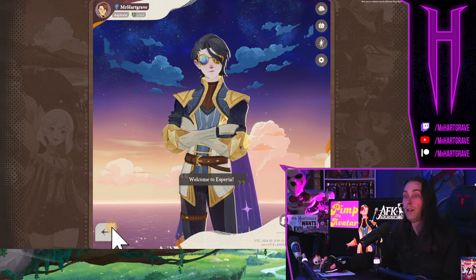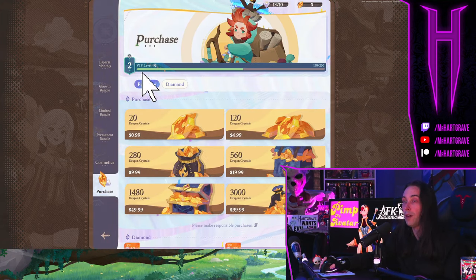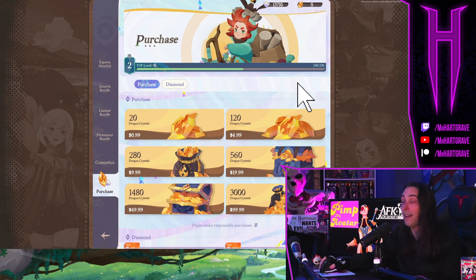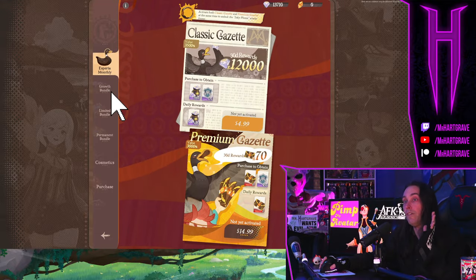Let me show you that purchase. Go to the shop, and at the very bottom when you go into where you purchase dragon gems, that's going to show you your VIP level and how many purchases you need to raise it. Pretty much only buying stuff will do that. I'm actually VIP level two on this account — you might be able to get a few VIP points without purchases, but the primary way to raise your VIP level is by spending money.